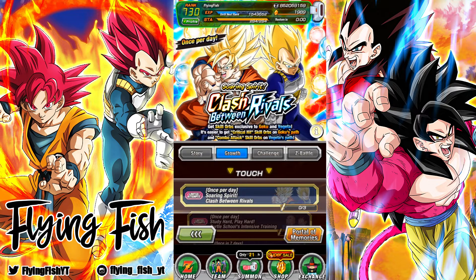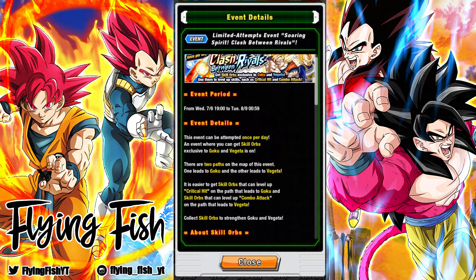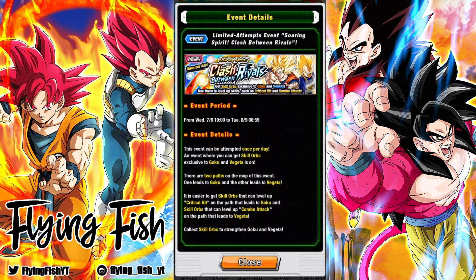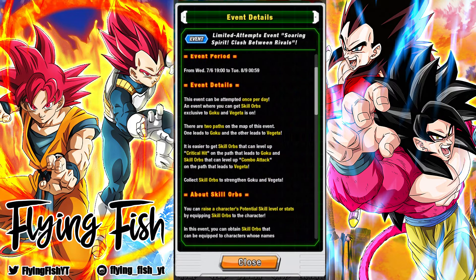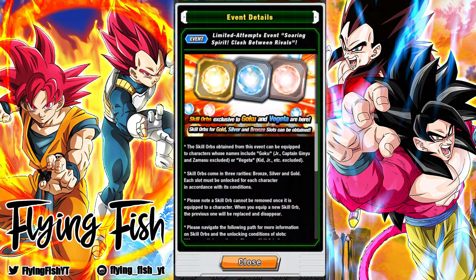One of the most exciting things in this anniversary to me is this new event for collecting skill orbs for Goku and Vegeta. This is a daily event that you can participate in once per day. You can use it to get exclusive skill orbs for Goku and Vegeta units — basically any unit with Goku or Vegeta in their name.